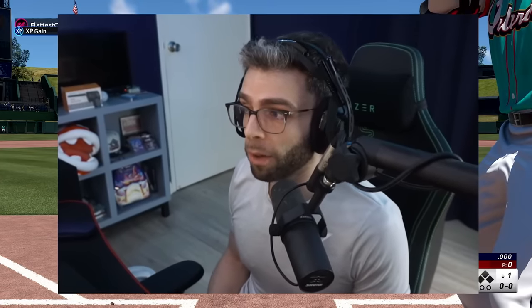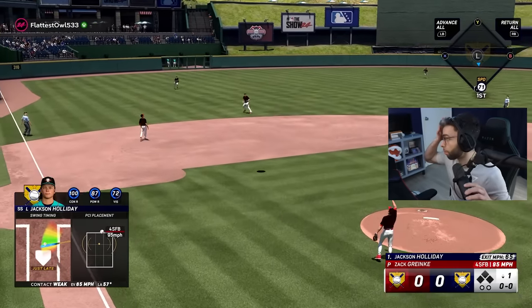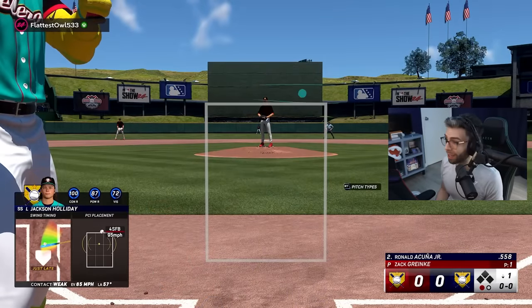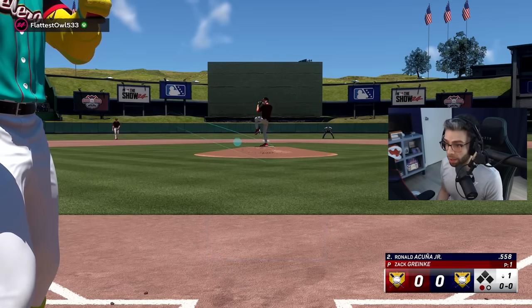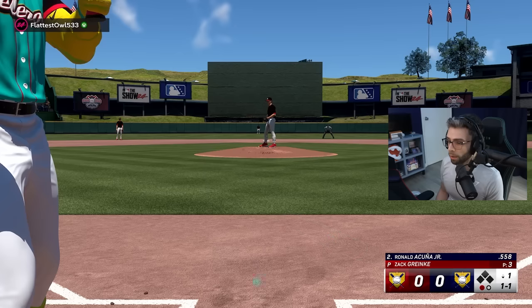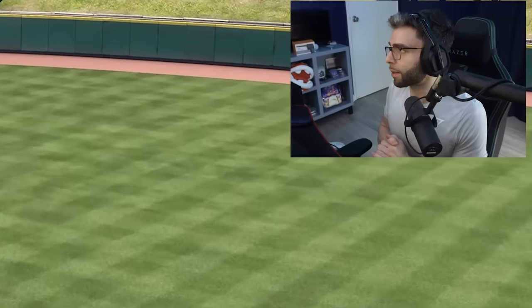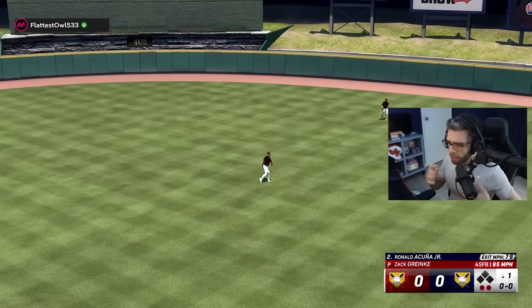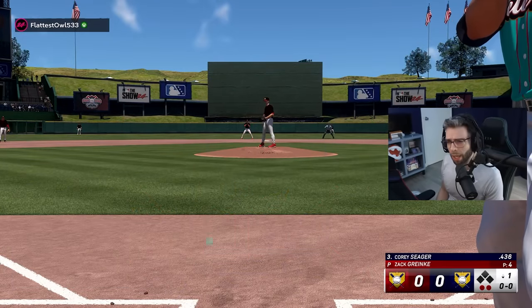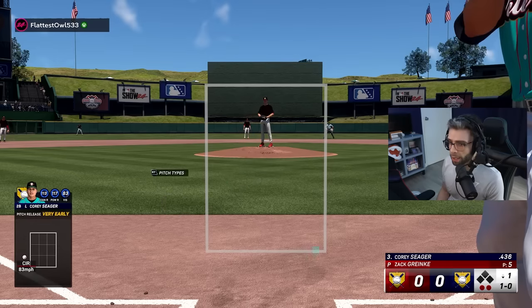Don't let anyone make you feel bad about buying a pack if that's what you like. But if you're frustrated, the best thing you can do is not buy packs. At the very least, just buy the cards off the market if you want them. I picked up Logan Webb for 9,000 stubs — good value. I'm full-on casual at this point; I'm just going to have a good time and find ways to play that make it fun. I've tried taking days off and it doesn't really change my opinion.